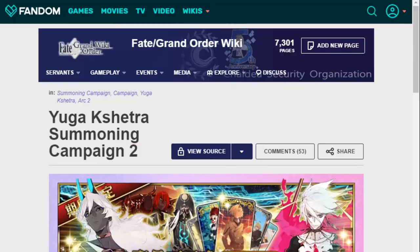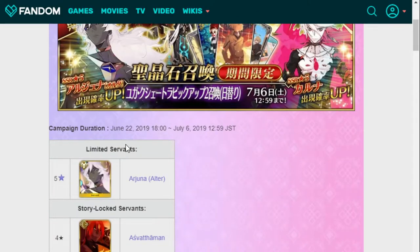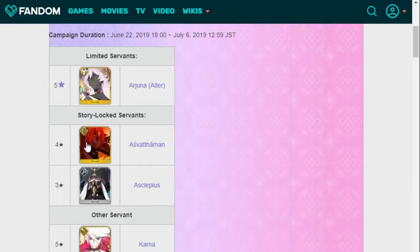This is actually the first hard banner of the year — the end-all, be-all. We got Arjuna Alter, and I don't know how to pronounce your name — Asclepius, the Firewheel Man, the Angry Bowser, and Asclepius.